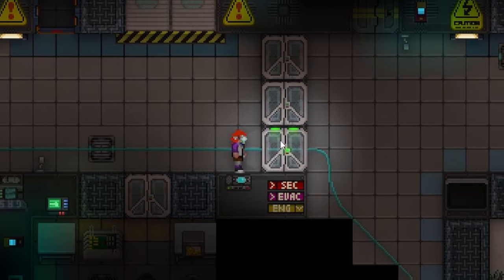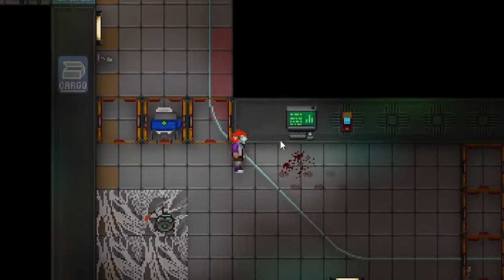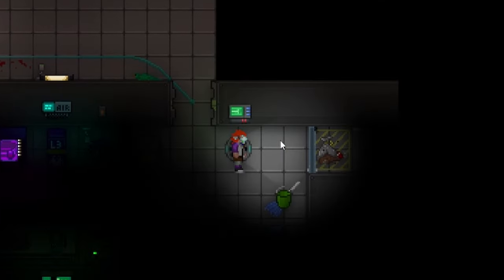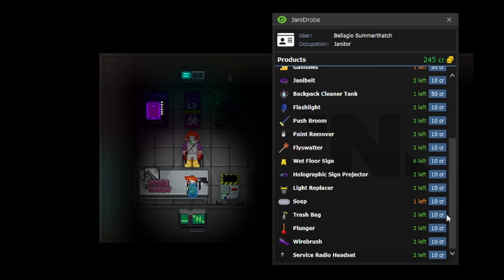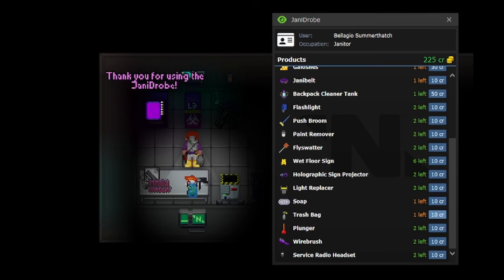Now we're going to discuss the gear and things that you'll want to use, and also things that other people covet and want to use. Arguably, the most valuable item in your office that the janitor has access to would be your galoshes. These galoshes prevent you from slipping on water, ice, oil, and other slippery substances — except space lube. Space lube will still make you slip because it is an extremely powerful substance.